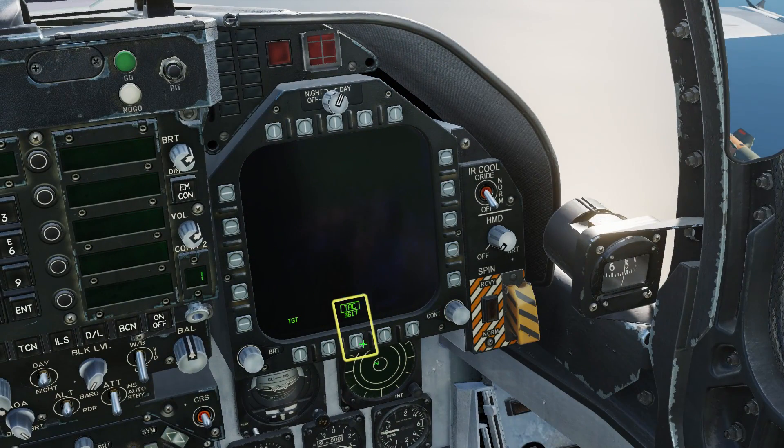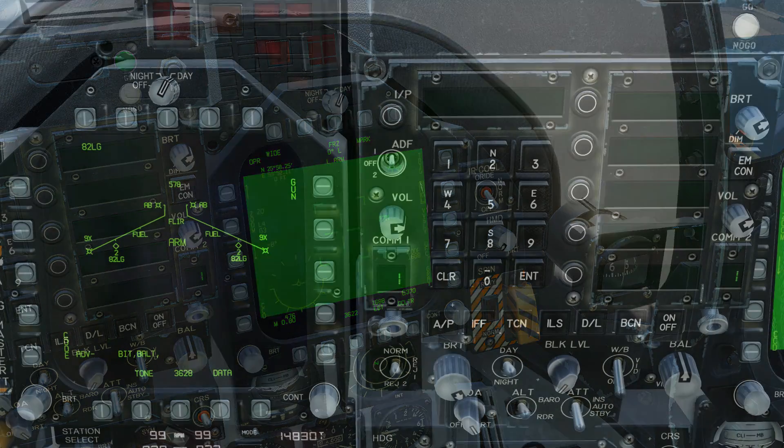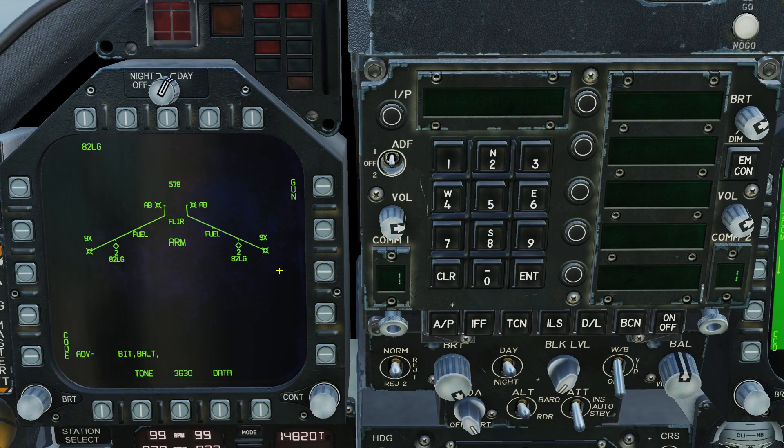On the right hand screen bring up the FLIR display. Note the laser code — the default is 1688. On the left hand screen select the 82LG. LG stands for laser guided. Set automatic bombing mode.